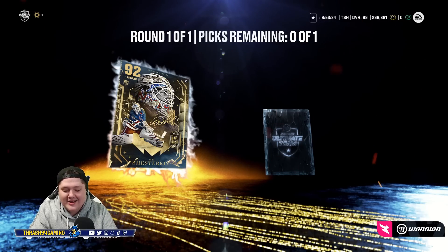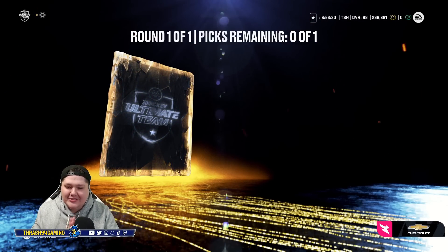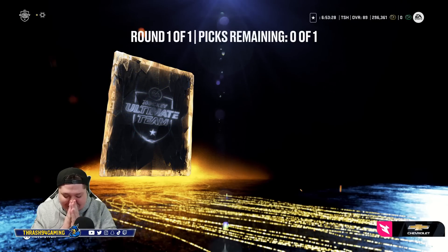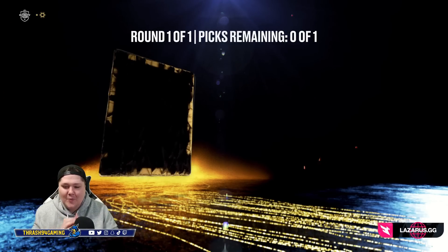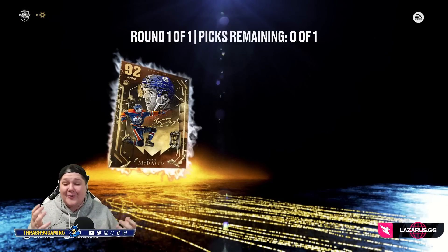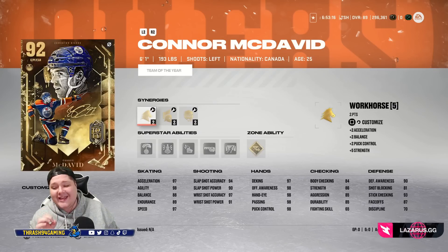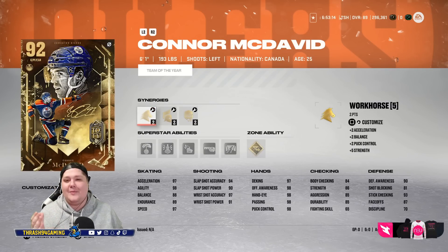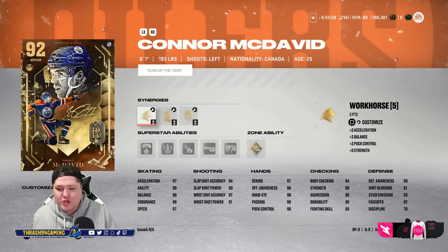Igor Shesturkin and Cale Makar — come on. Anyone but Makar. Please, for the love of God, EA, do not do this to me. Three, two, one. Bang! Let's go! Holy crap, thank you so much. It's not Makar. Connor freaking McDavid! Oh my God. Definitely worth it. Connor McDavid in my choice pack.